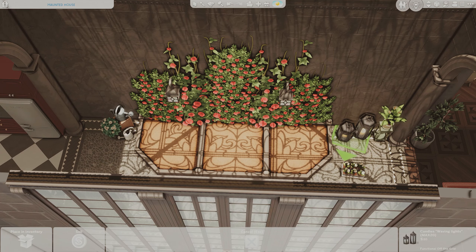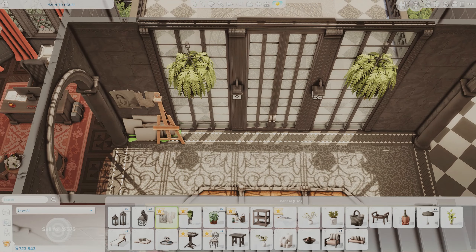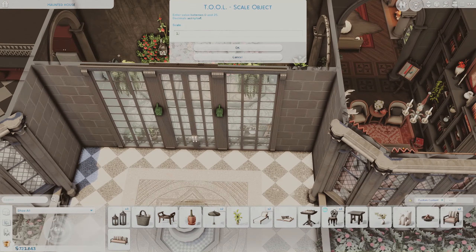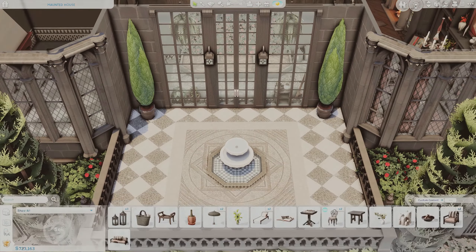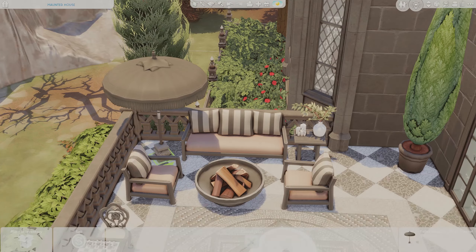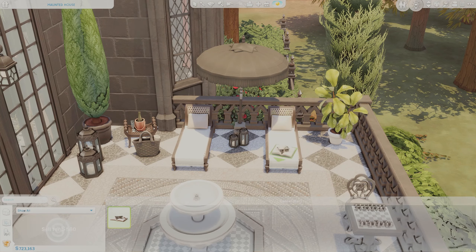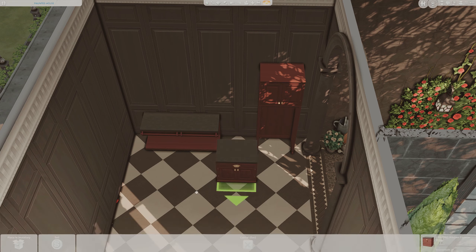The overall feel I wanted going through this house — besides obviously being goth — was a little bit kitschy. In the living room, for example, I mixed in a few pieces that felt slightly more modern. I didn't want it to feel too stuffy. A goth-style home usually has a very traditional interior, and there are a lot of traditional elements here, but I definitely wanted to mix in a good dose of something surprisingly modern.